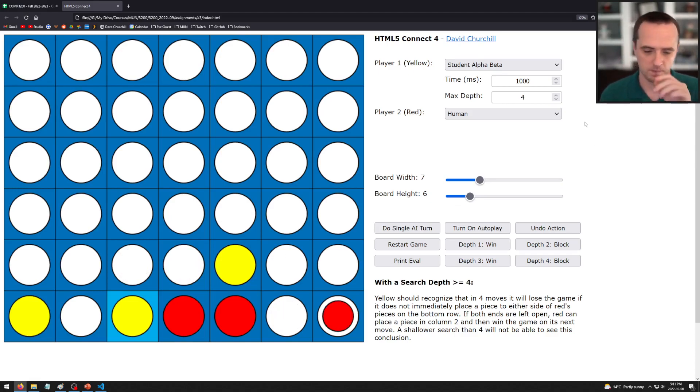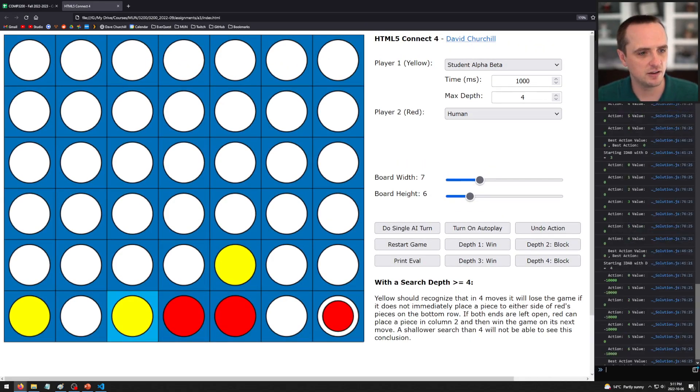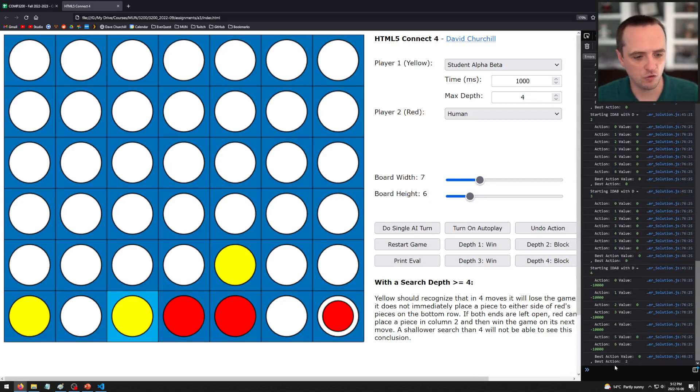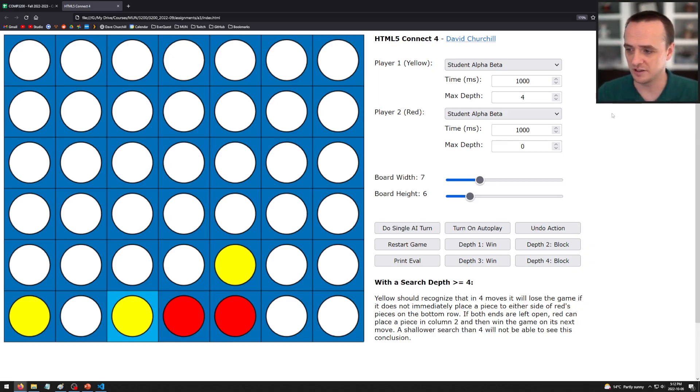The 'print eval' button calls your evaluation function and prints the result in the sidebar. If I set both players to student alpha-beta and hit 'print eval,' the evaluation function you write will be printed there. You can use that to debug your evaluation function.